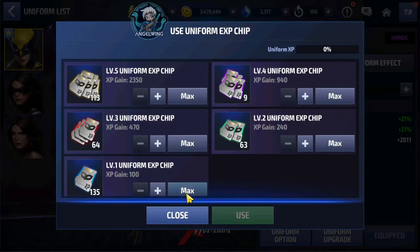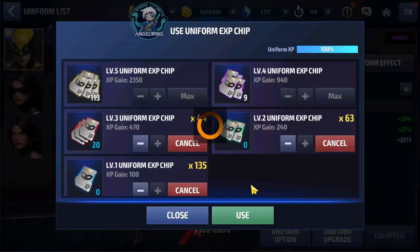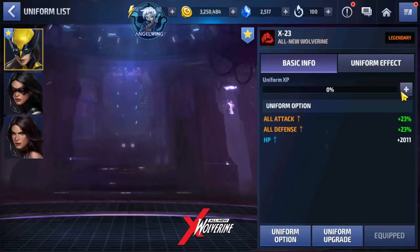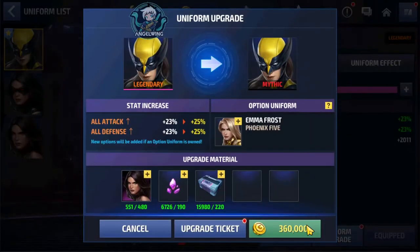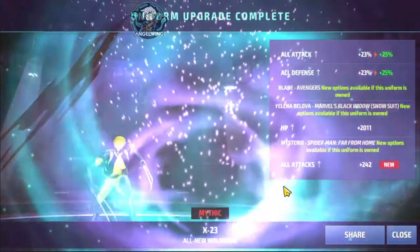The next option is Star-Lord Grounded. Excellent. For the next one, I will start using all of my uniforms. Those are the uniforms we need — maybe if you have more than level one and two you will understand what it wants. The next one is Mysterious Spider-Man Far From Home. Excellent. And the last one...